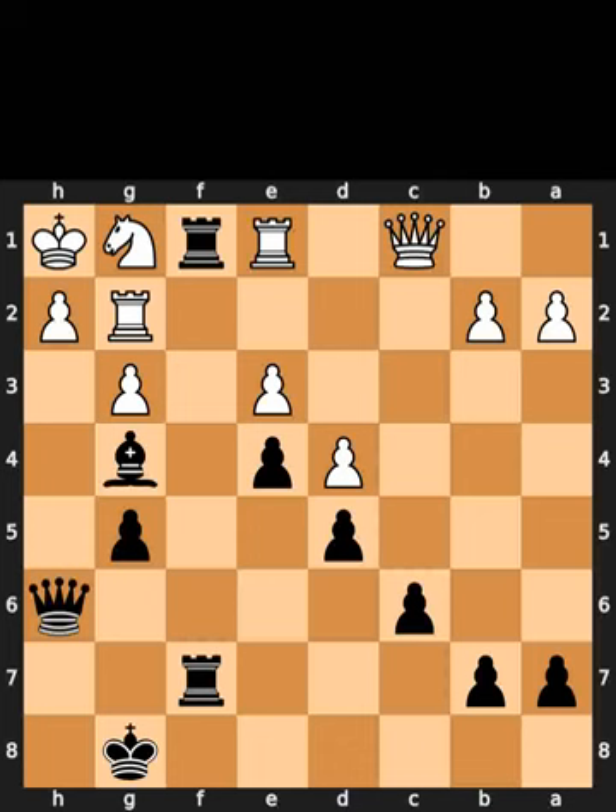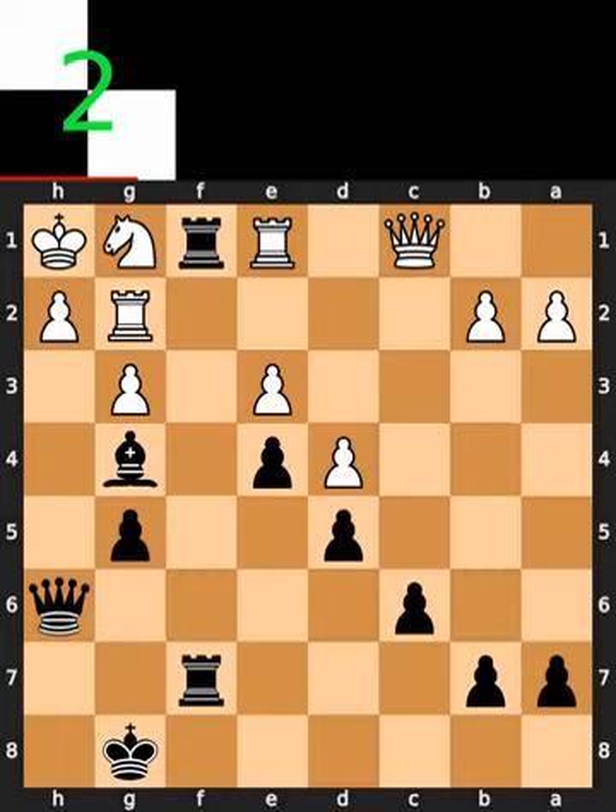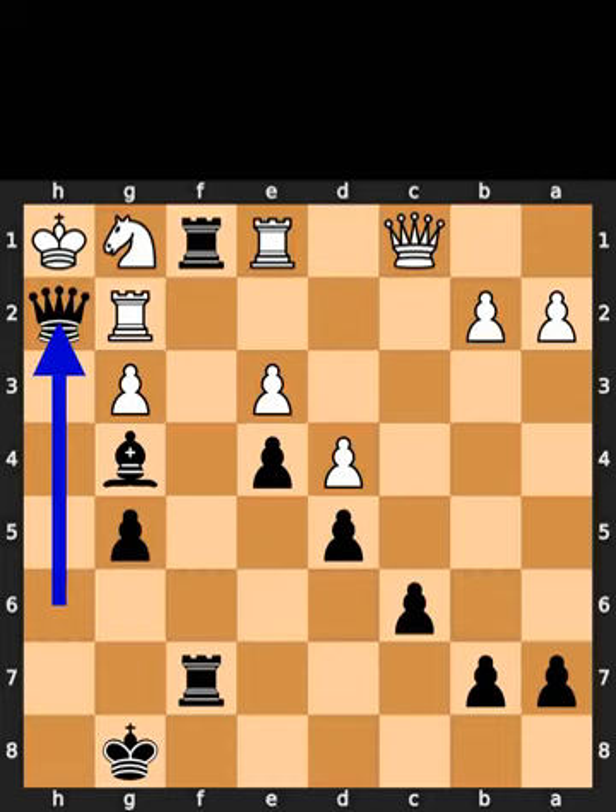This is today's mate in 3 puzzle. Black takes the pawn on h8 using the queen with check. Black takes the pawn on h2 using the queen with check.